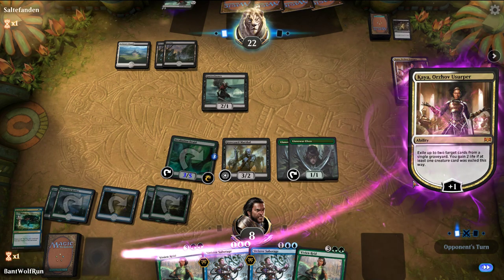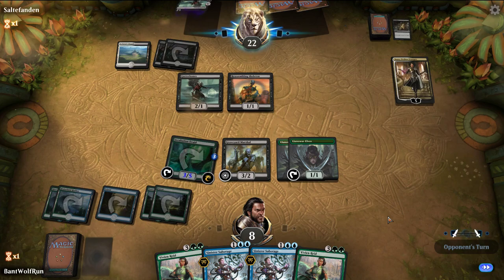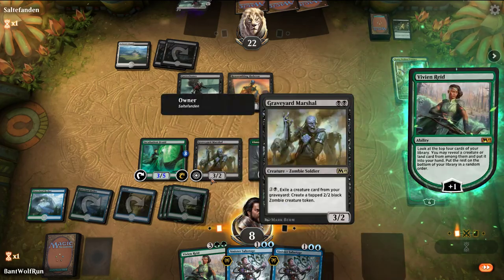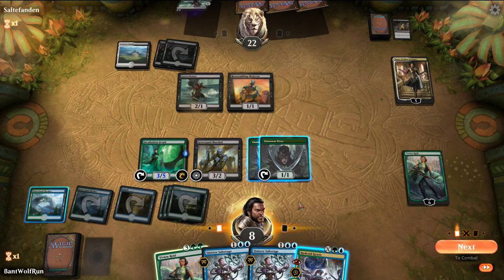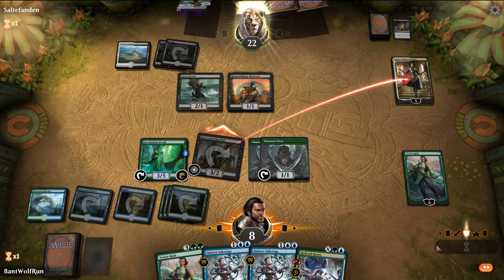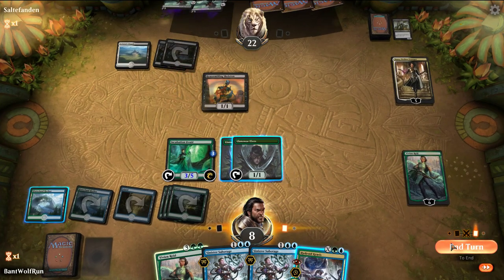Reassembling Skeleton. We hit a land there. Let's play out Vivien and see what we get - let's get Krasis. We can Krasis for 3, but I don't think we need to do that right now. Let's attack in like this and see what our opponent does. We could Sinister Sabotage whatever they play, and then we have Krasis to deal with Kaya.